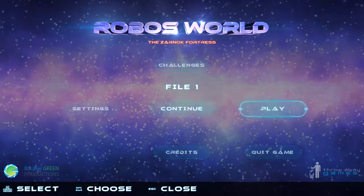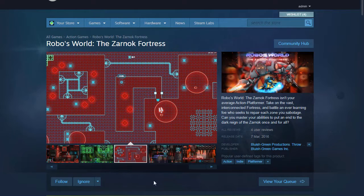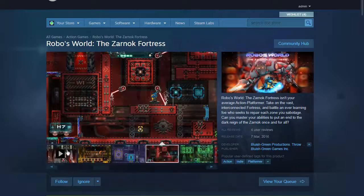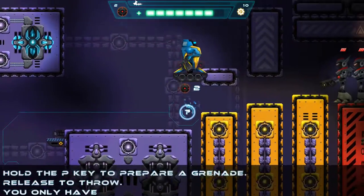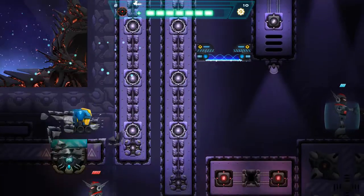Robo's World: The Zarnok Fortress is a 2D action platformer which was released on Steam in March 2016. I was the game designer and lead programmer. The game features a mix of fighting off the evil Zarnok robots and platforming challenges and puzzles which make use of the various abilities of the protagonist, Robo.